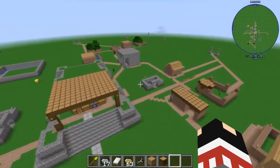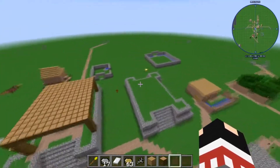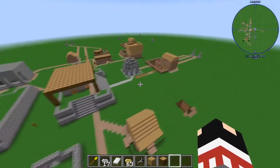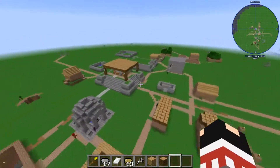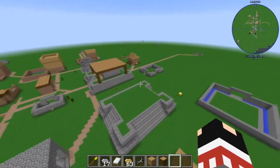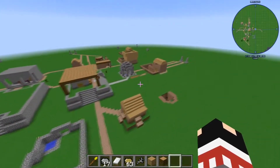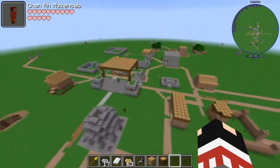Hello everyone and welcome to part 5 of our 7-part series of all the purchasable plots and buildings in Millenaire. Here we are with the Maya — obsessed with stones and pyramids. My pronunciation as always is awful, so please take it with a grain of salt.